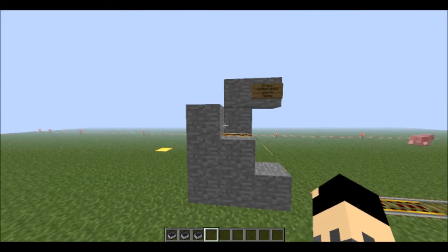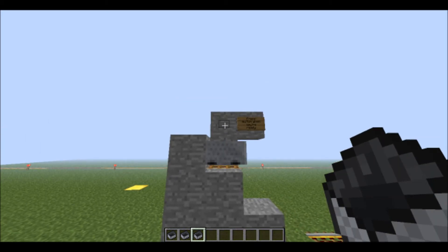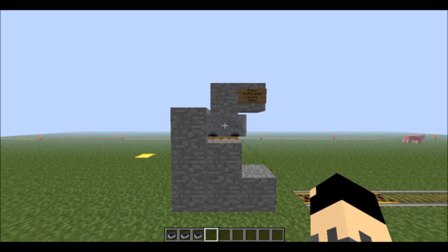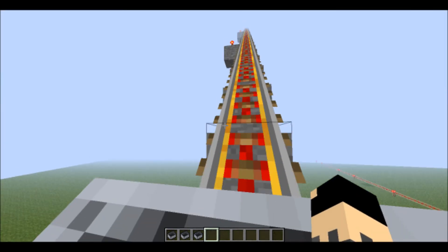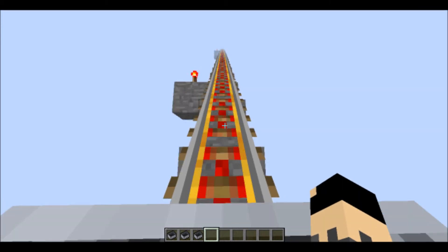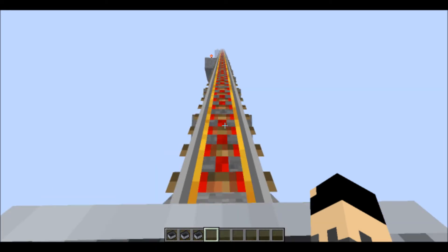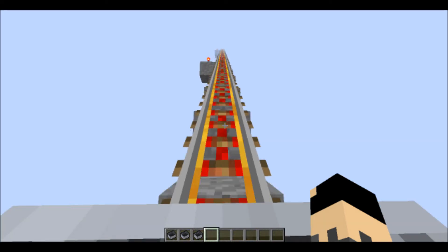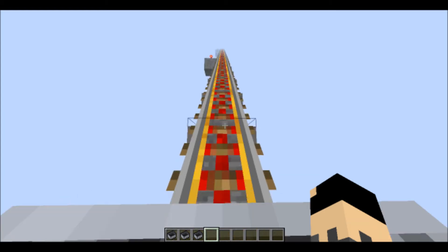This part is actually going to be complicated — I thought it would be easier. There's a button right there; don't press it yet. Get in, press the button, and you're on your way to Sky Limit! This took us so long to make. We actually stopped to download single-player commands so we could use the reach command — reach 15 — so you can destroy or place blocks from farther away. It was really helpful.